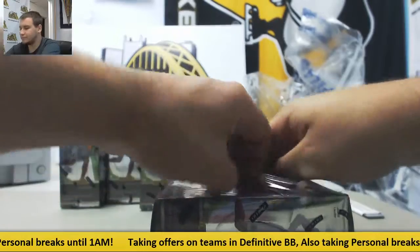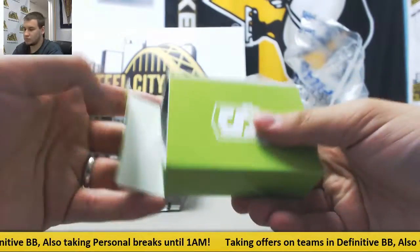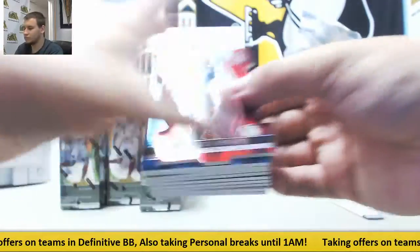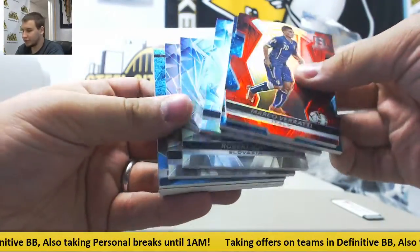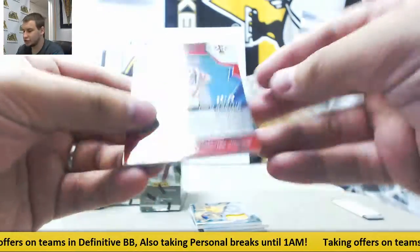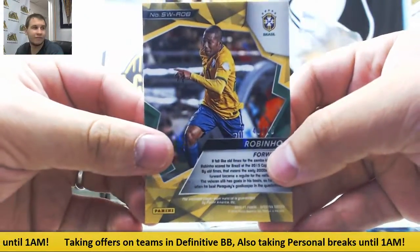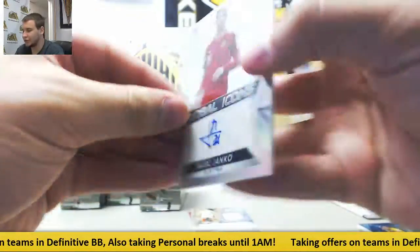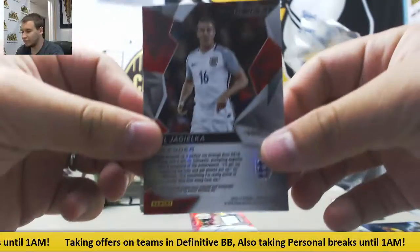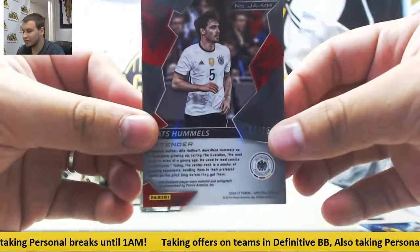Box three. First hit in this box is going to be Ivan Rakitic, jersey to 75. Blue jersey of Robinho, also to 75. Another Global Icons auto of Mark Janko, $199. And another jersey auto of Phil Jajelka, again $149. This one is different though — purple patch auto Mats Hummels for Germany, 4 of 25. That's a nice hit there.